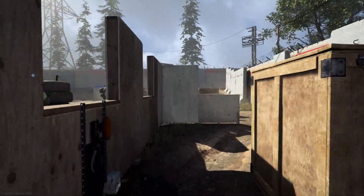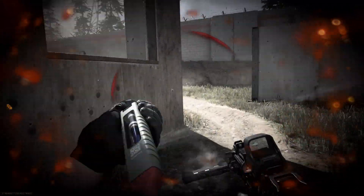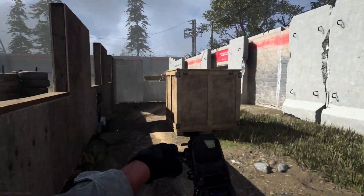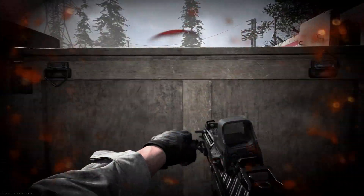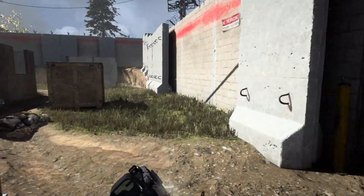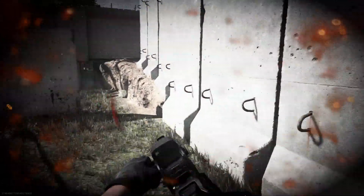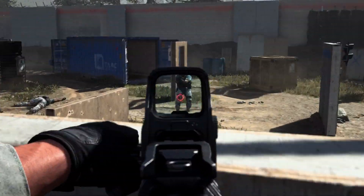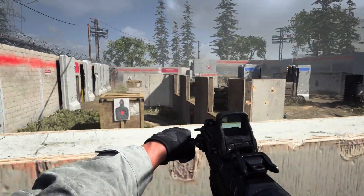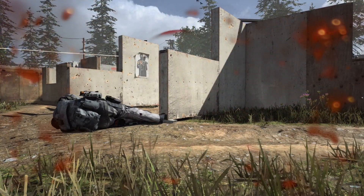Now that we're in game with our FosTech Origin 12 SBV or short barrel variant, let's see how this thing handles. We're using this in a close quarters situation to get an idea of how it performs, especially with that 25-round drum mag. You can see it's typically a three to four shot kill unless you're right up in their face. You can see how we're able to control the recoil pretty decently with these particular attachments, and we're getting pretty decent muzzle spread. We're using the standard barrel on this particular weapon.